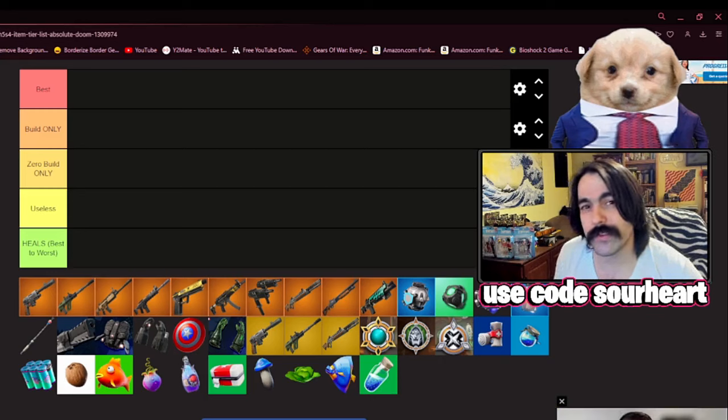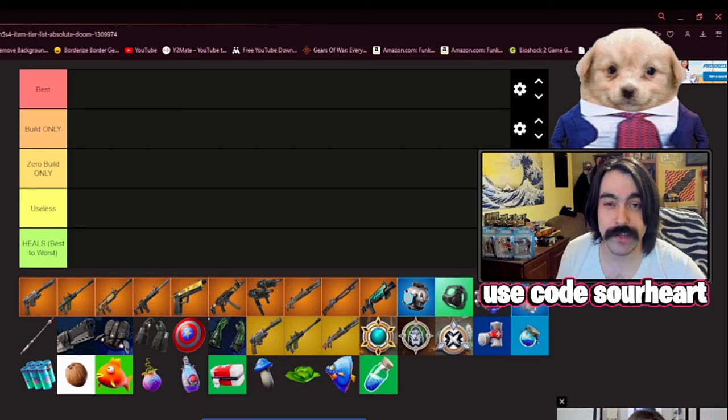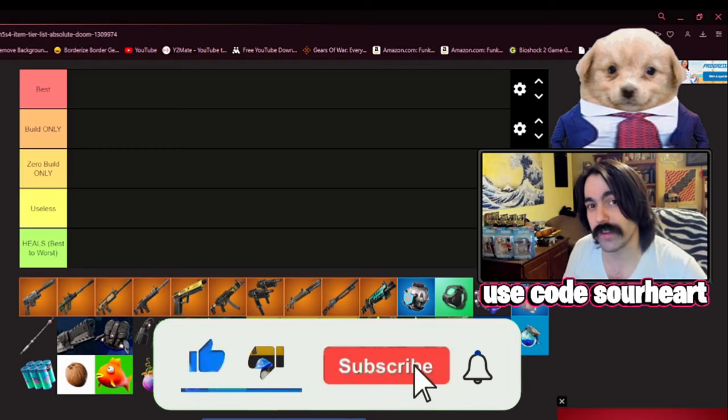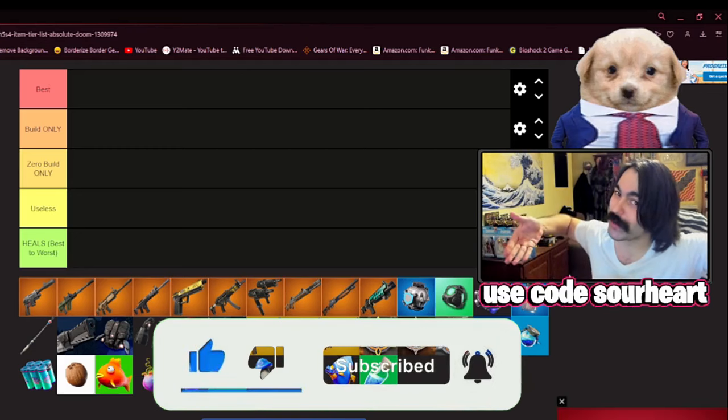I'm going to keep my descriptions pretty general in this tier list. If you want to see more in-depth analysis, more strategies and guides, I recommend you subscribe. Comment down below what your go-to loadout is this season, and of course, use code Sourheart in the Fortnite item shop.